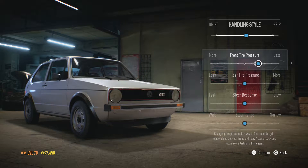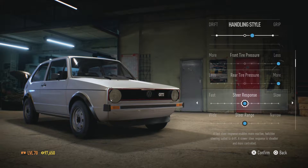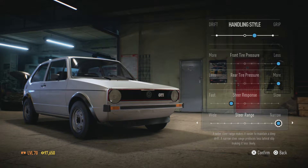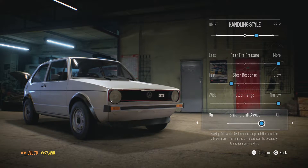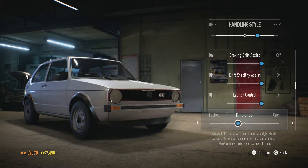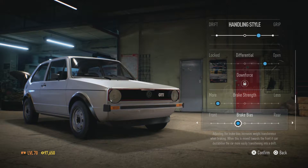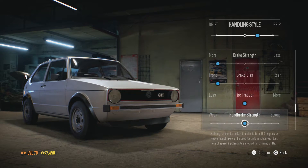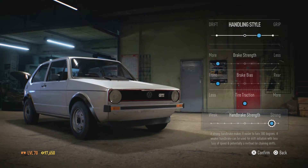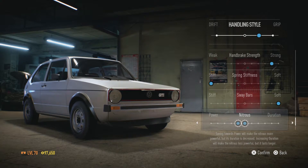Next we're gonna get into the handling style. First thing, bring the front tire pressure all the way to the right, rear tire pressure all the way to the right, steer response over to the left, steer range all the way to the right, brake drift assist put it to off, drift stability assist leave it on, launch control turn it on, differential put it three to the right side, brake strength put it second to last on the left, brake bias second to last on the left as well, tire traction leave it where it's at, handbrake strength second to last on the right, spring stiffness all the way to the left, sway bars all the way to the right, nitrous one over to the left.